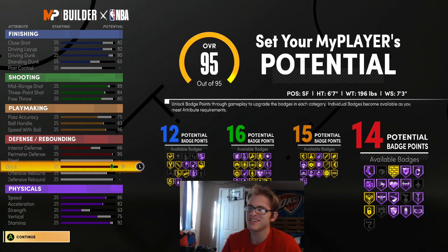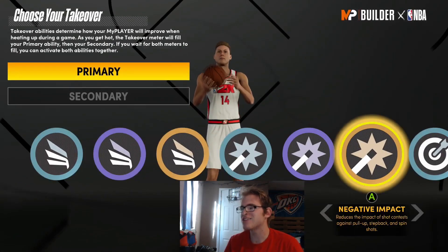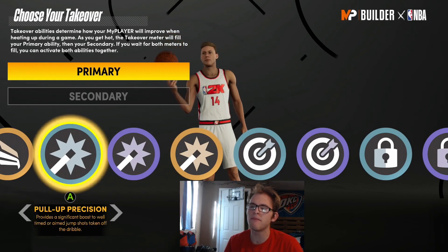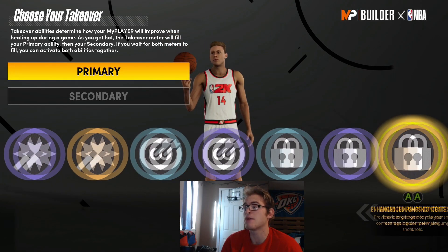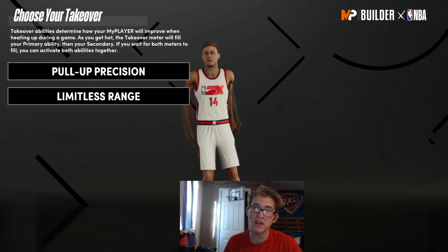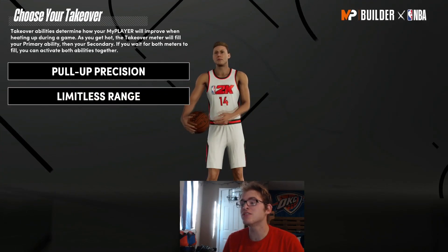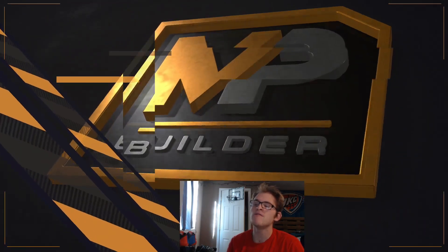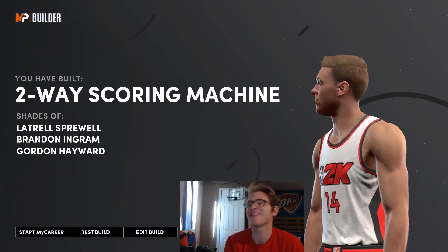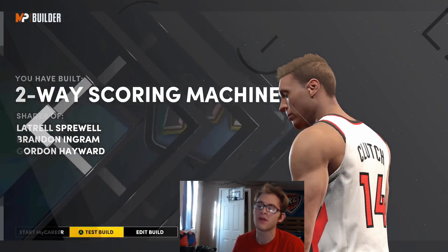I'm going to leave it at 14 defensive badges. For takeovers, I feel Brandon Ingram needs Limitless Range and Pull-Up Precision — those are the two I'd give him. You can do one of the slashing takeovers if you prefer; it's really up to you. Going with those two we continue on. For this build we are going to be getting a Two-Way Scoring Machine archetype with similarities to Latrell Sprewell, Brandon Ingram, and Gordon Hayward.